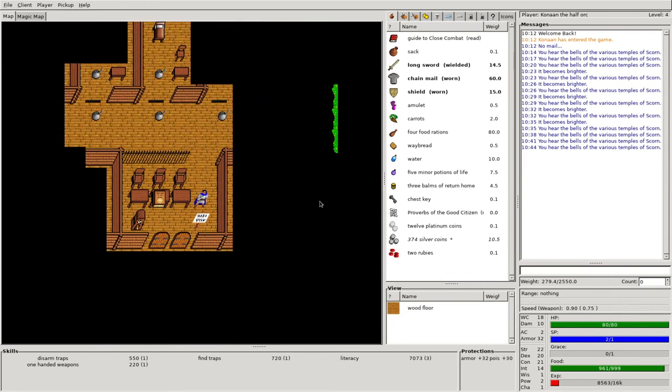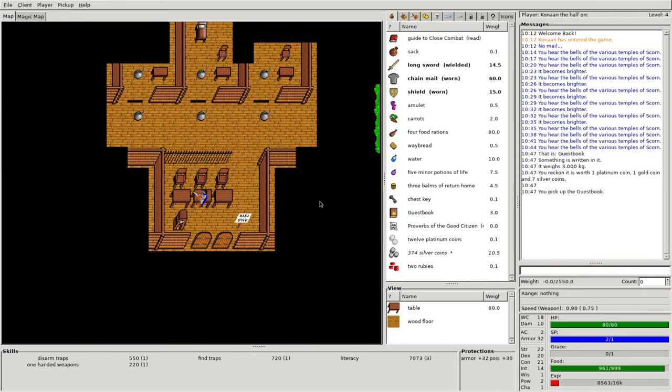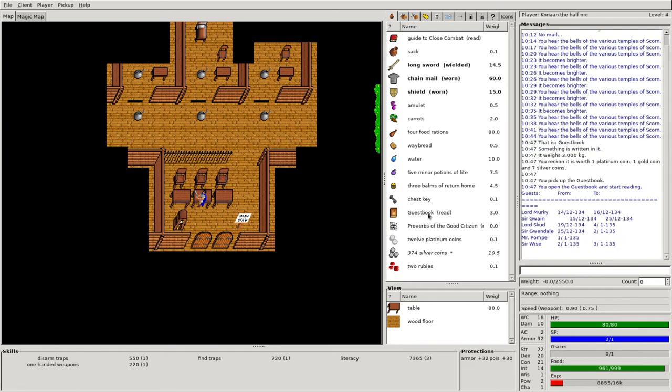Let's take advantage of this and read this book. I'm going to use my R button to examine and also pick up. I don't necessarily need to pick this book up, but I'll go ahead and middle-click on that to read it. Looks like we gained a little bit of experience — we're at 8855 now. I don't need to keep it, I'll just drop it back down.